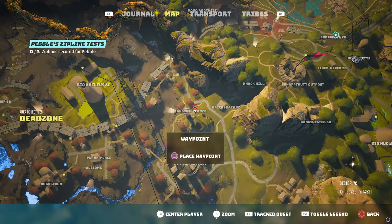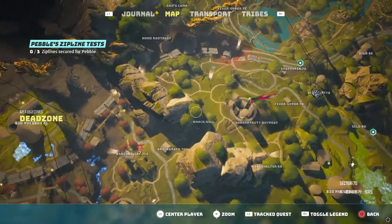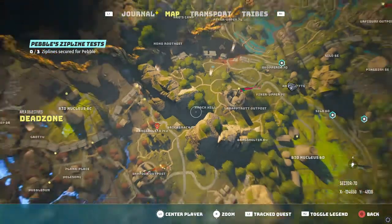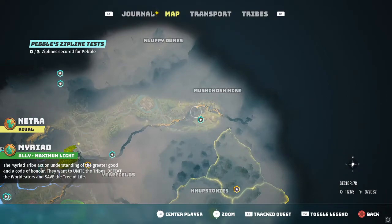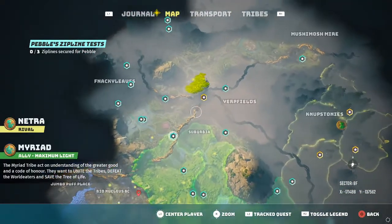Pebble is located over here in Knack Hill — he's not there right now because I'm currently doing another mission for the zip lines. Once you find Pebble, he's going to have you do some rock climbing. This rock climbing is going to take you all the way to the Tree of Life and all the way over to the Moosh.